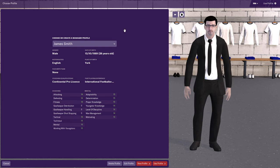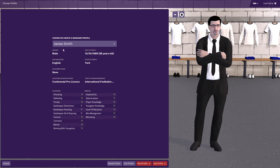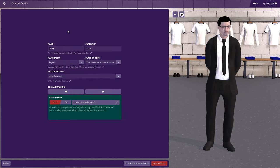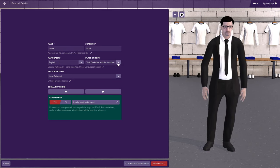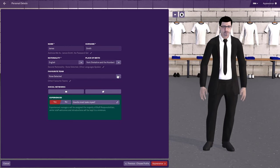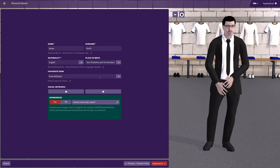Next you're met by the 'Choose Profile' screen. You can upload a picture, change your name, and pick a favourite team - which is a good idea. You put your name, surname, nationality, and place of birth. Place of birth is a nice immersive touch - if you manage York, the papers will say you're managing your home team. I think putting your favourite team as York also gives you a little leeway with the board about being sacked.